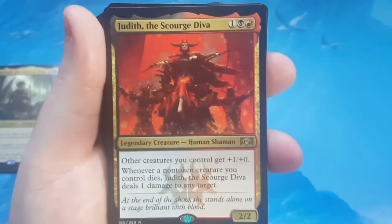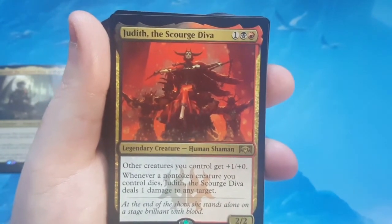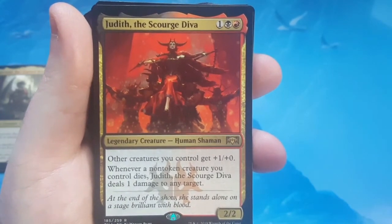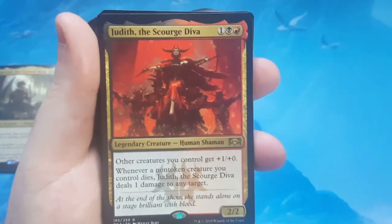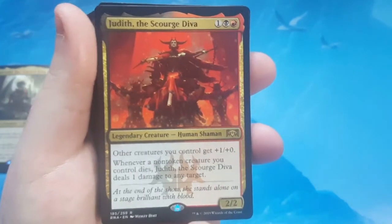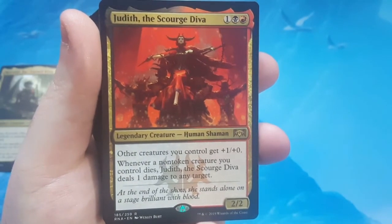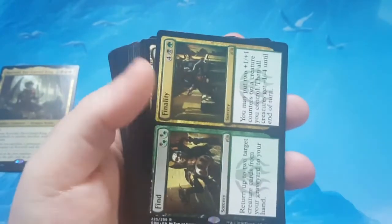Judith, the Scourge Diva is 3 to cast, 2/2, and other creatures you control get +1/+0 — so it's a half-anthem. Whenever a non-token creature you control dies, Judith deals 1 damage to any target. This card would be really good if it didn't say non-token. But if it didn't have that restriction, it would be worth a lot more. So not a bad team addition to the deck so far.